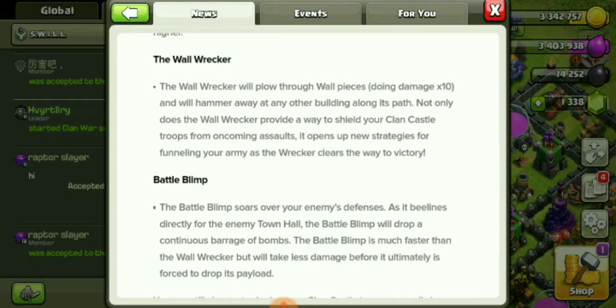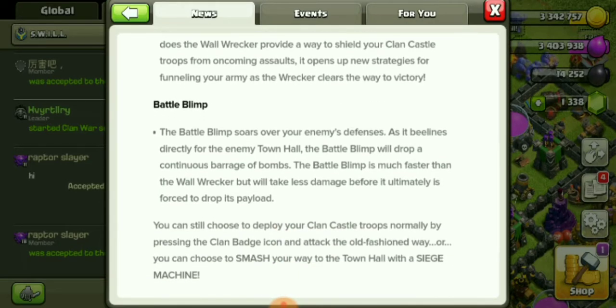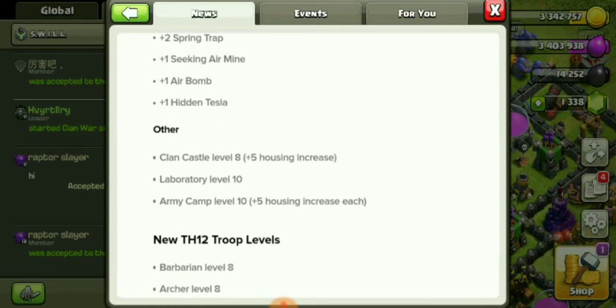The Wall Wrecker will plow through wall pieces doing damage 10 times and will hammer away at any other building along its path. Not only does the Wall Wrecker provide a way to shield your clan castle troops from oncoming assaults, it opens up new strategies for funneling your army as the Wrecker clears the way to victory. This is nice — they got a lot.